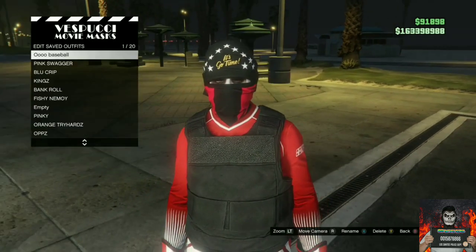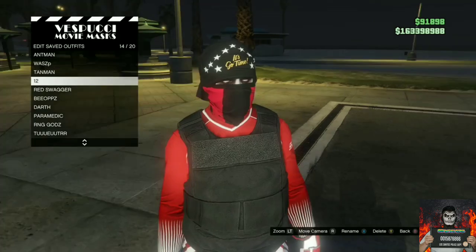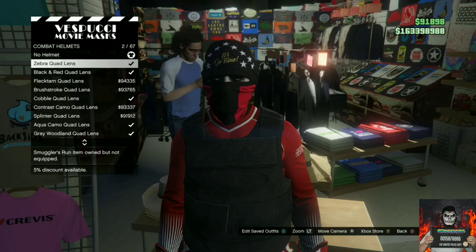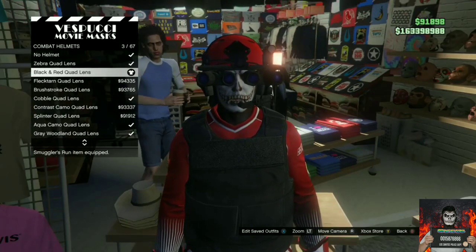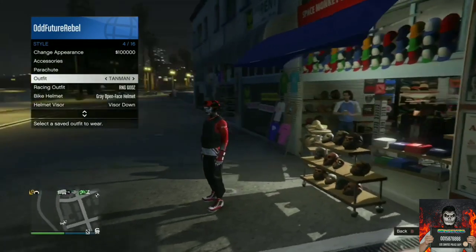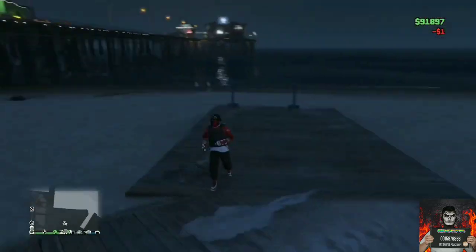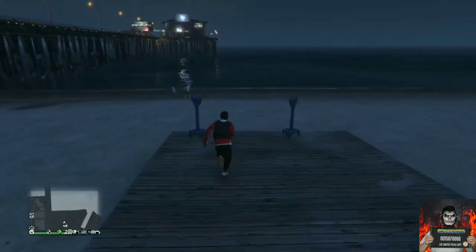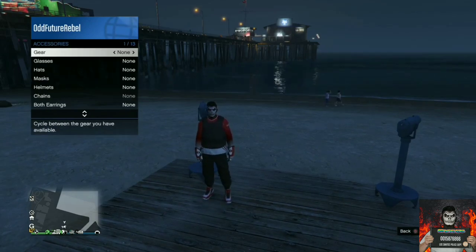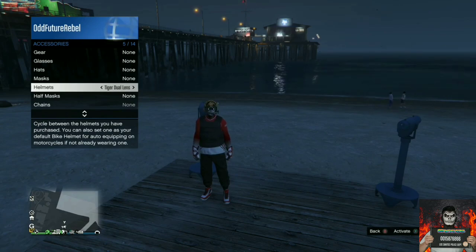Make your way over to the mask store, go to the crime section, and purchase the black stars and stripes t-shirt. Save this as an outfit. Move to the left side of the mask store, find the combat helmets, and purchase the black and red quad lens. Back out, apply the saved outfit, and make your way to the closest telescope to do the telescope glitch — same method as before.